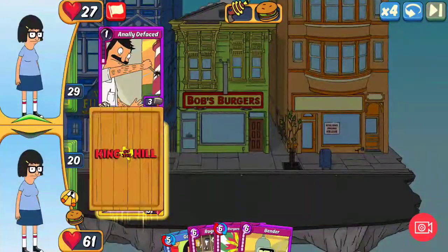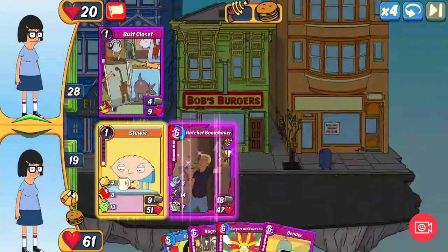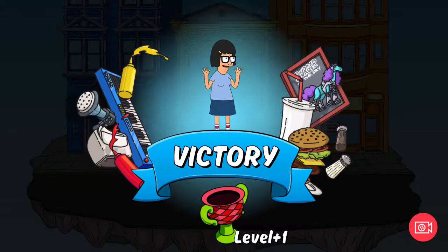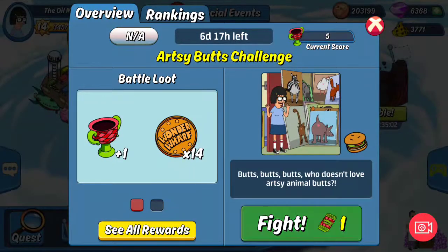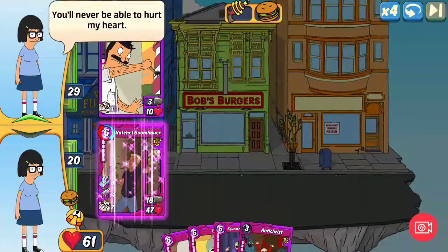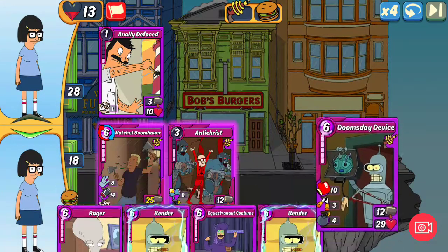There's Stewie and there's a Hatchet Boomhauer. I always play the Hatchet Boomhauer as soon as I get the opportunity because of the craze ability - the sooner you play it, the faster the craze ability gets going and the less chance they have of killing the card. I say always, but there's always exceptions - if they have a certain mythic card that can take it out in one go, but in that case I've probably done for anyway.